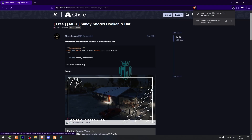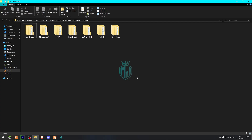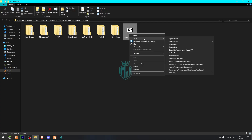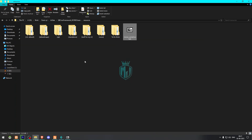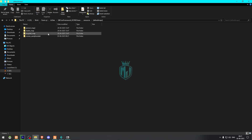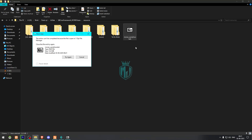First we need to scroll down and download it. After downloading, we simply copy this file to our resources folder. Then we open the file and extract the MLO to our default maps. Once that's done, we can delete the raw file.